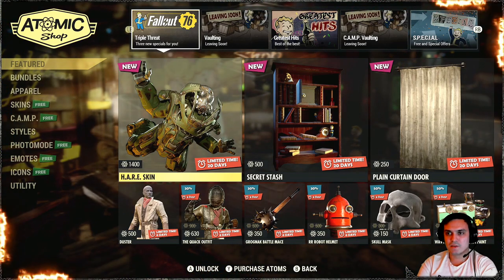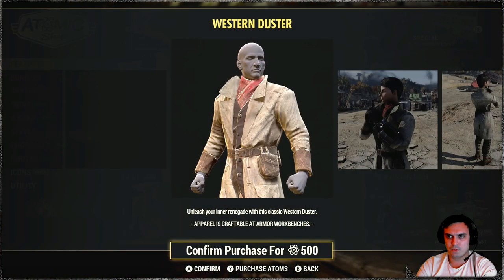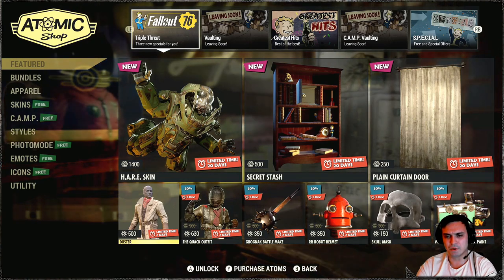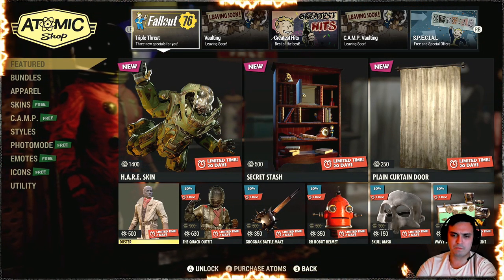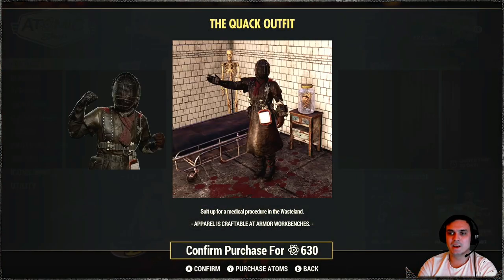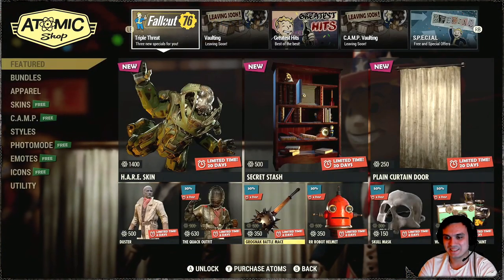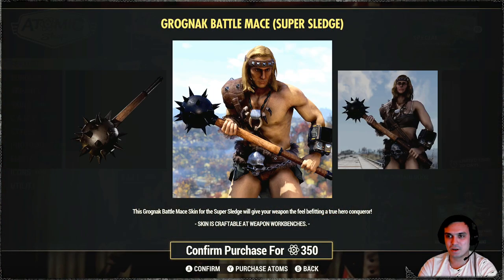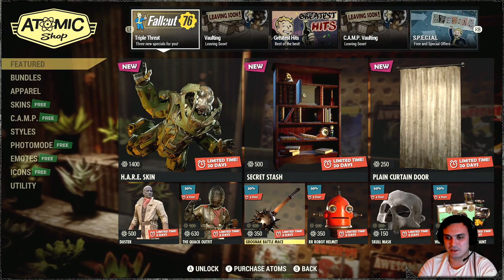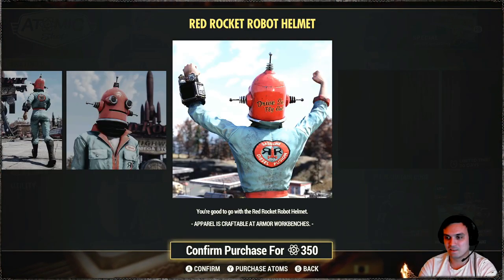Alright, right now I'm on my wife's account. She doesn't own any items from the store, so we can see everything. The Western Duster — 500 atoms. Is this the correct price? I can't really remember, and there's no discount included over there. I thought it was more than 500. Weird. The Quack Outfit — man, I bought it, I never used it, so I can't really comment on this. Gragknock Maze — this is part of the Gragknock Bundle. So if you buy this individually, you might get some sort of discount on the entire bundle with the new systems. Our robot helmet — nah, not my thing.